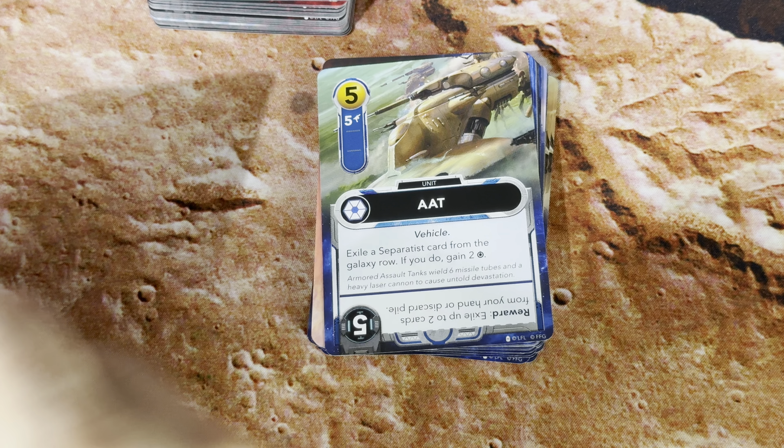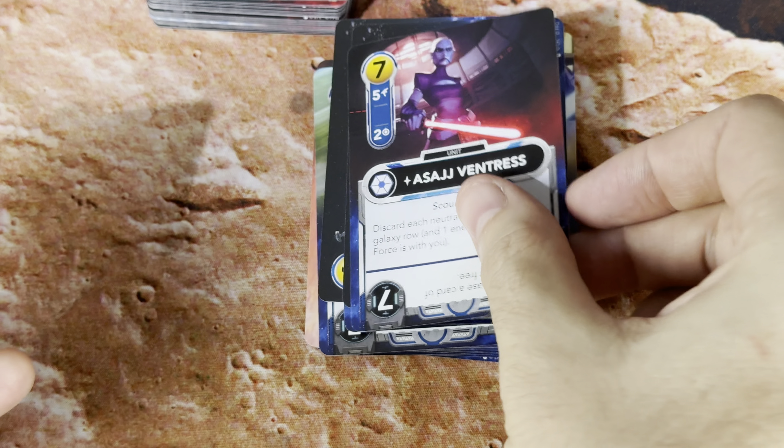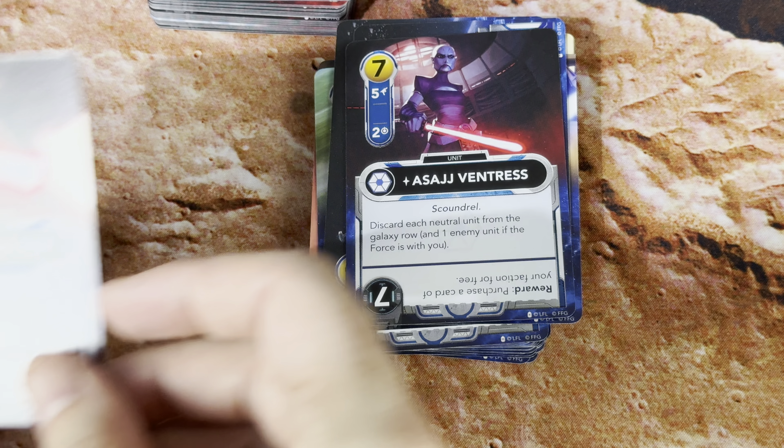We've got an AAT — only one — Admiral Trench, General Grievous, two Separatist Dreadnaughts, Asajj Ventress, and Count Dooku.